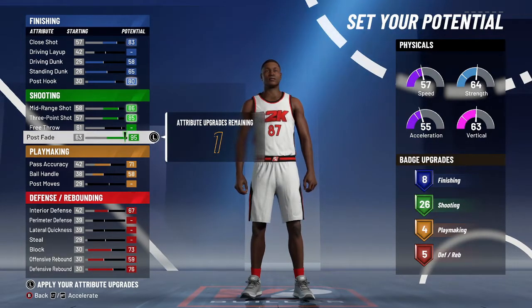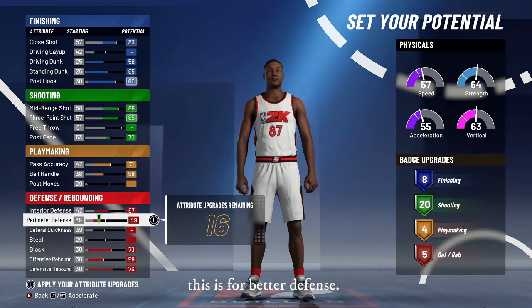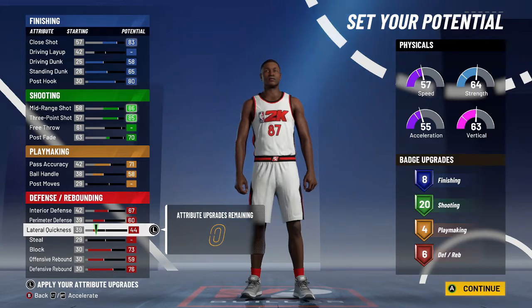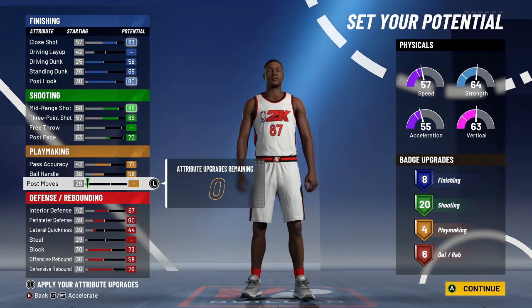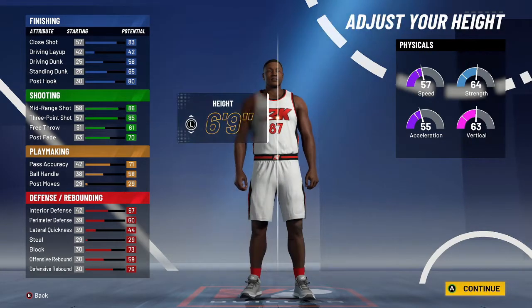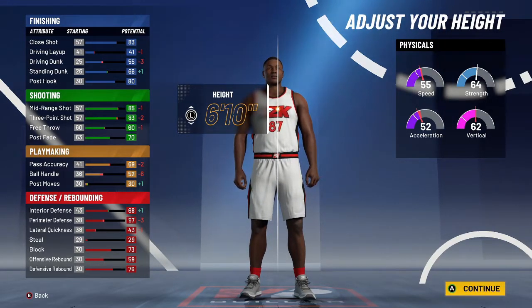If you don't want 26 shooting badges, you can bump shooting down to 20 and add more defense — go with perimeter and steal. Or if you want better lateral quickness, that's up to you, but you're not going past 10 on this build. For playmaking, put it at four so you can get unplugged on silver and quick first step on silver. You'll end up with 20 shooting, eight finishing, and six boards. Go with burly on this build so you look bigger.